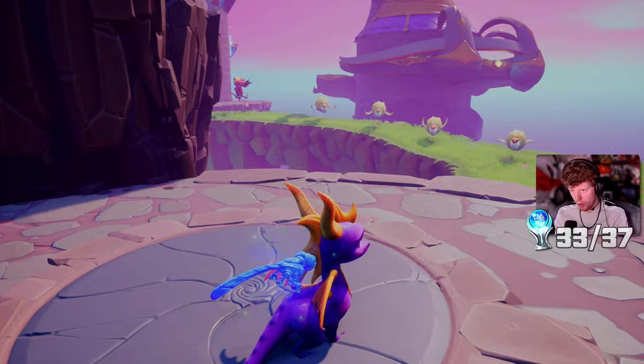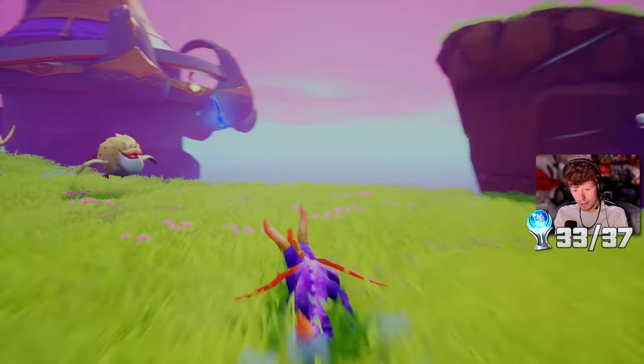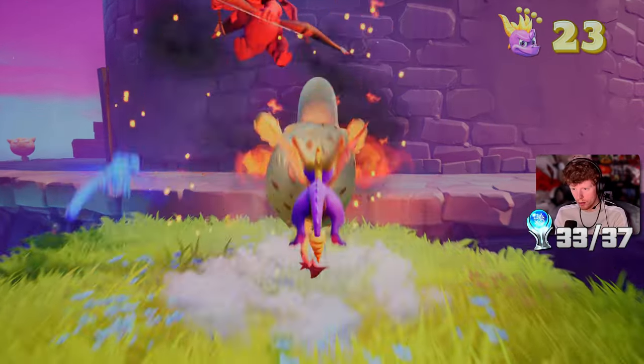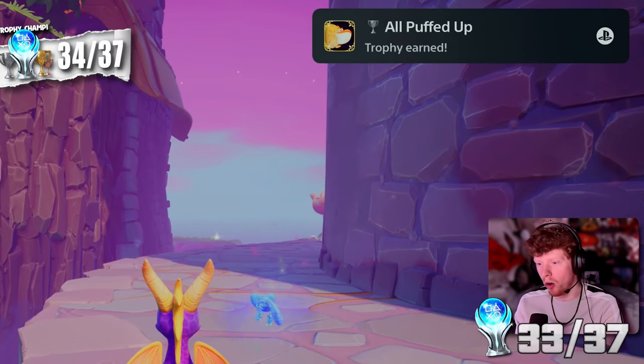Another super easy trophy - I just need to charge three of those in a row. I'll wait for them to go small, charge through - there we go, three in a row, just like that. And there it is - Fool's Errand, charge through three armored fools in a row. We also need to charge four of those puffer birds in a row.